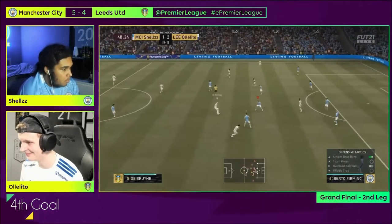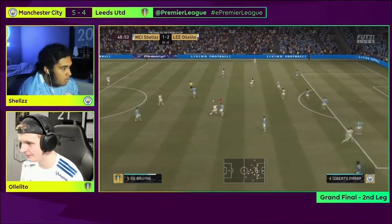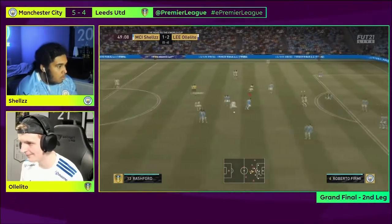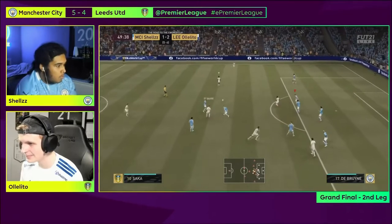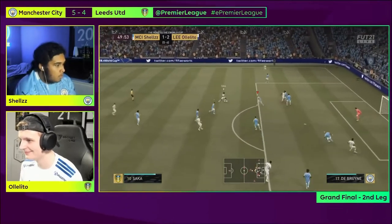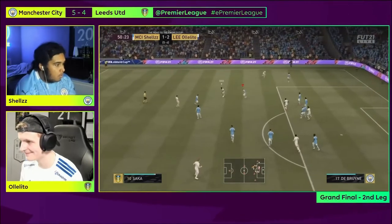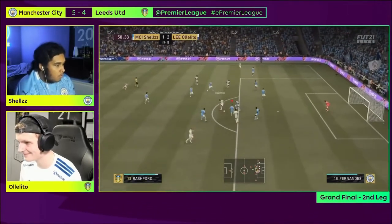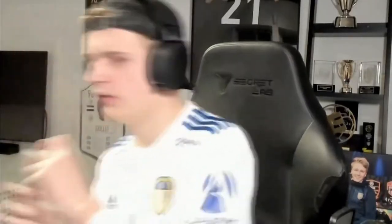Fourth goal. With almost everyone back defending for Shells, Ololito had to be precise with his passes to break him down. Bruno Fernandes lets the ball run; Rashford picks up the pieces. You can see that Shells is desperately trying to get as many men in front of goal as possible to block the way, but there's an overlapping run — and Ololito scores! Leeds United, out of nowhere, tie up the game. 5-5 on aggregate!